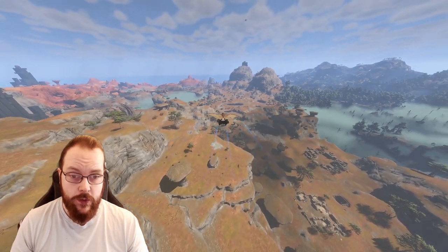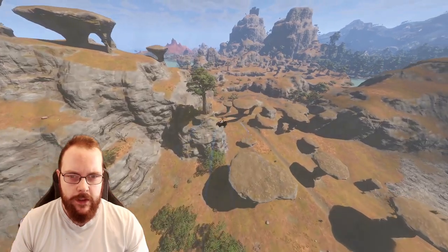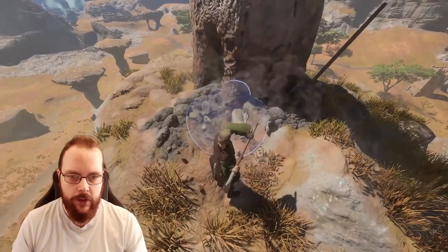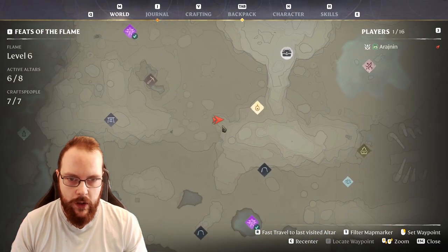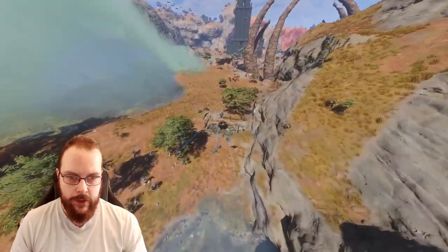Starting with the first one — well, this was actually the last one I found — right over here. This one is fairly well hidden underneath a tree. Here we have the smaller sea lily fossil, located right over here.